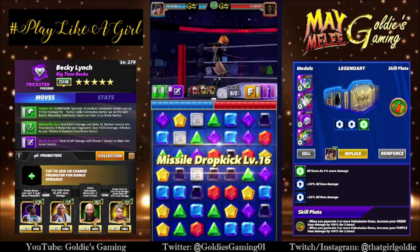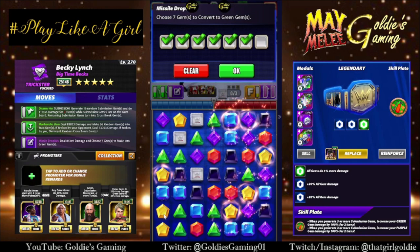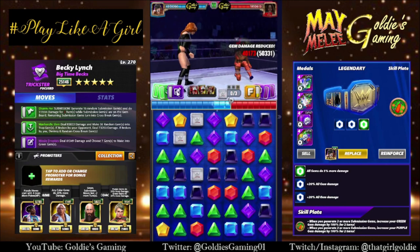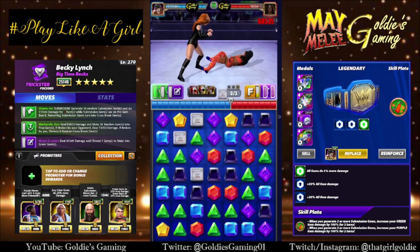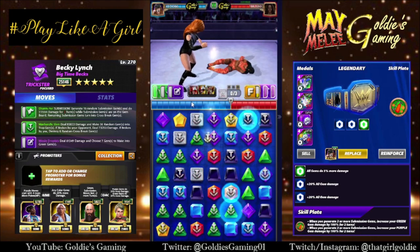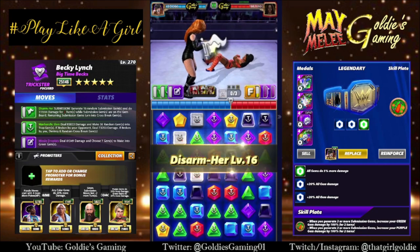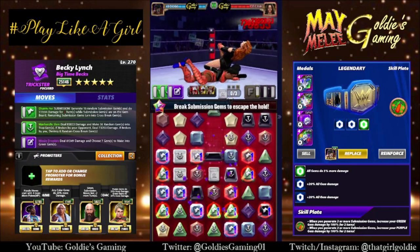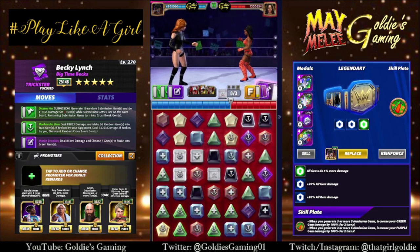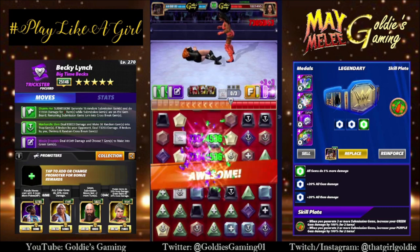Let's run this moveset again but try something different — covering up her yellows again, hitting the trap move first, because if she breaks the trap gem she deals damage to herself. Then we put her in the submission and see how much difference that makes. We're putting out 36 then 16 submission gems, but there are only 49 gems on the board, so it overrides some traps. You can see her slowly hurting herself.